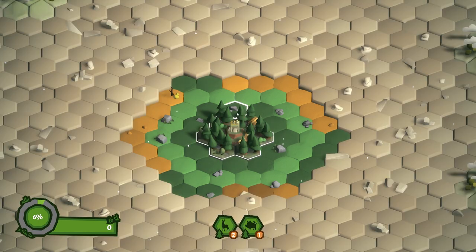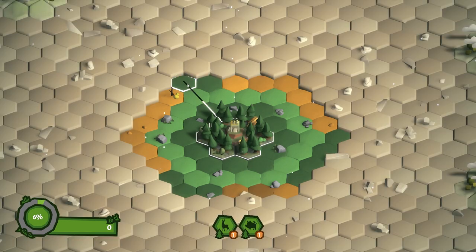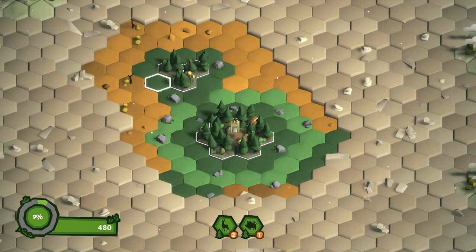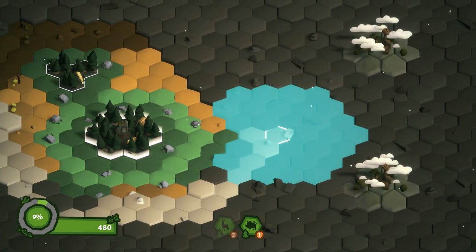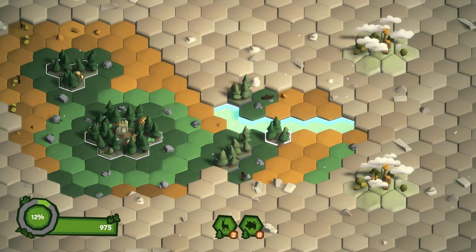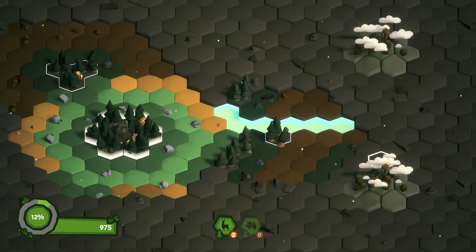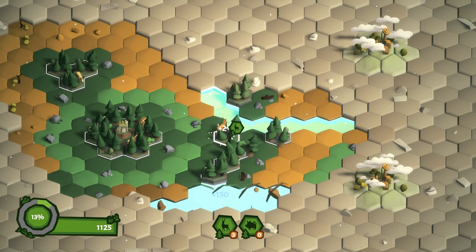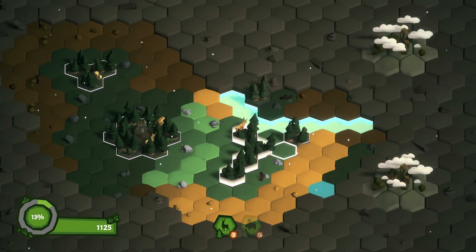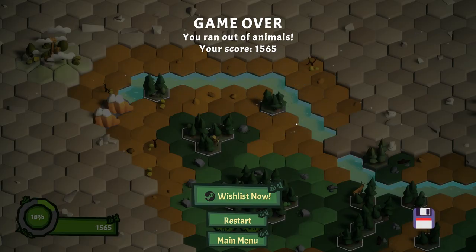We've got two deer and a pig. The deer can go five spaces but not over water, mountains, or volcanoes. The pig can go three spaces only, also not over water, mountains, or volcanoes. We find another deer, send our hog further, and spot some points of interest but can't quite reach them. We end up a bit short on animals — two deer left. We find a claimed space that's not connected to anything. We're running out of animals... and game over. We ran out of animals — let's try again.